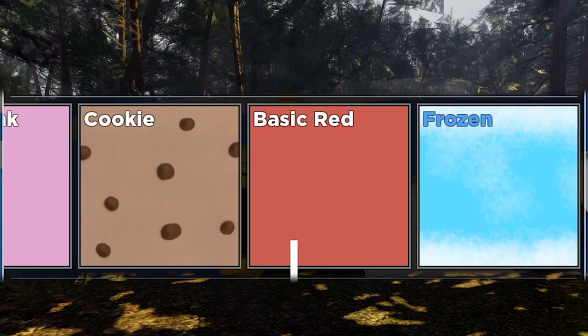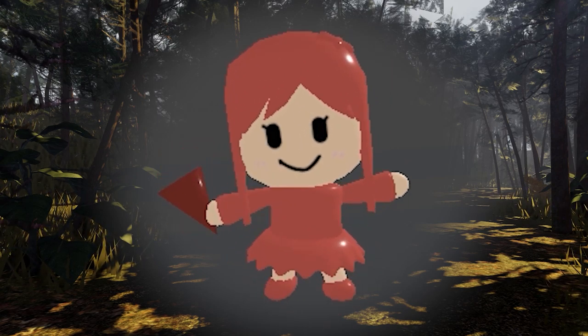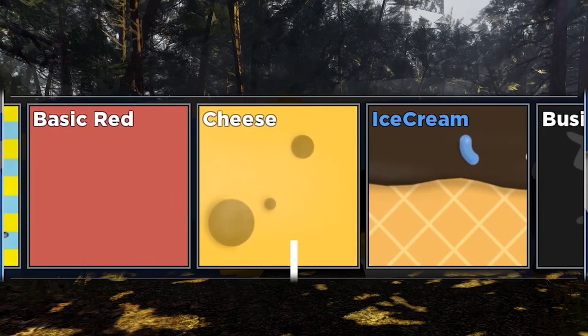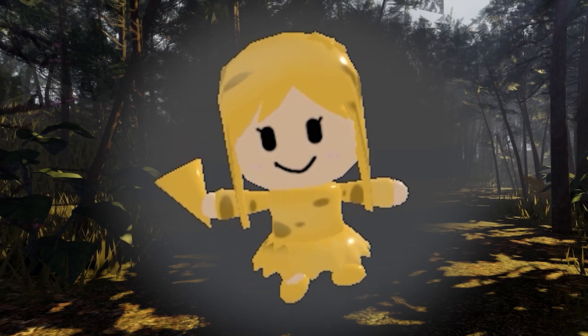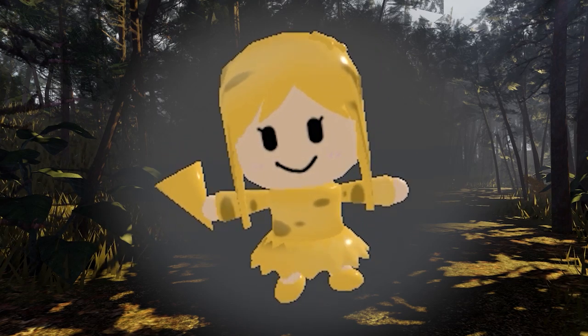We got basic red. Red is actually one of my favorite colors, so it could look pretty cool. I actually hoped it would be a little bit brighter, but it still looks kind of good — just not my favorite shade of red. And we got Cheese, a skin I also didn't own yet. Unfortunately it doesn't look that good, but I gotta say opening basic crates is quite fun because I'm getting so many skins I've never gotten before.